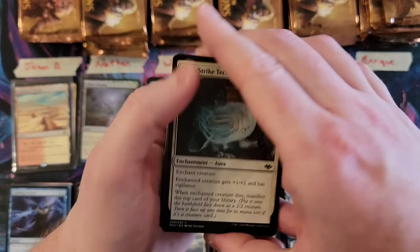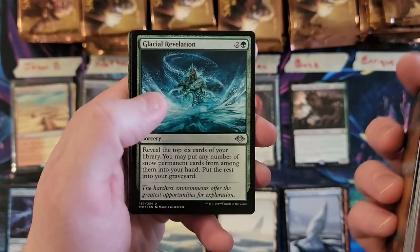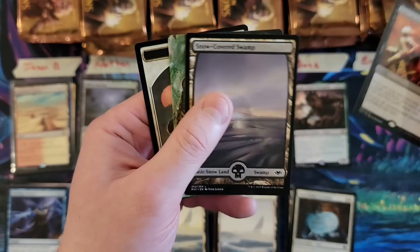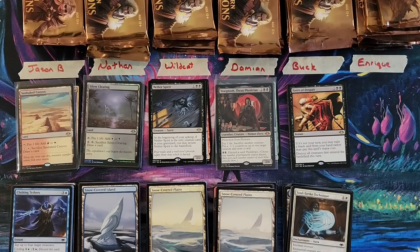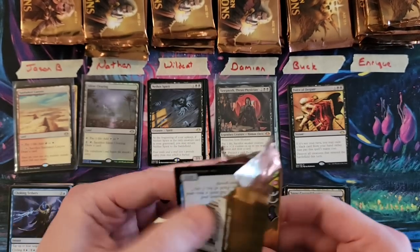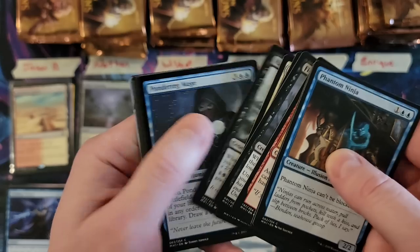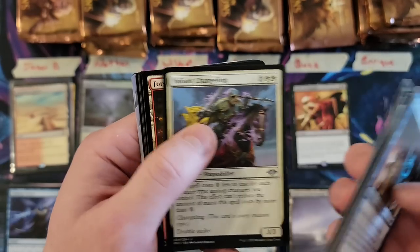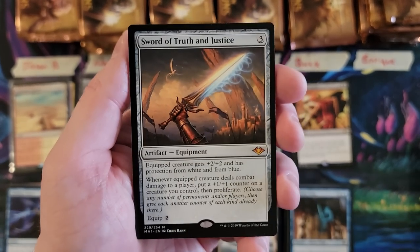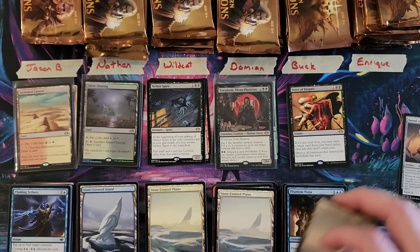Come on, pack. Pillage and Force of Despair — well, that's two forces down. Can we have a five-force box? Or can we just skip the white one and just get the green and the blue one from here? Talisman of Conviction and Mythic number four — Sword of Truth and Justice. Oh, that is spectacular.